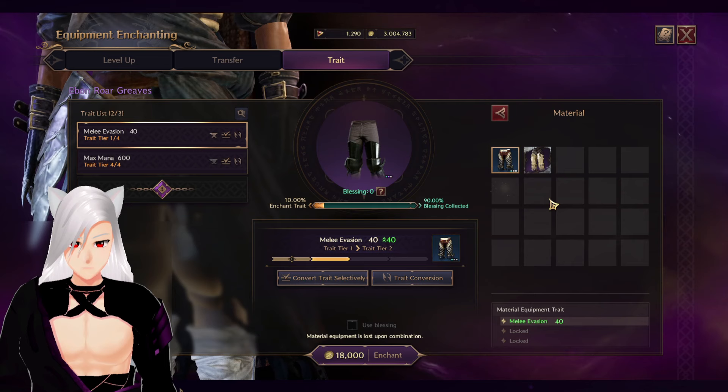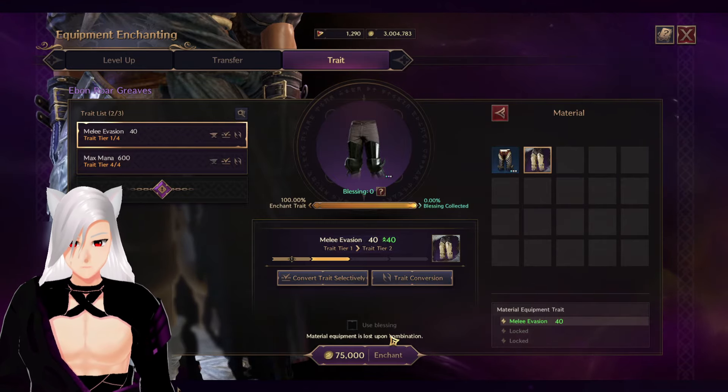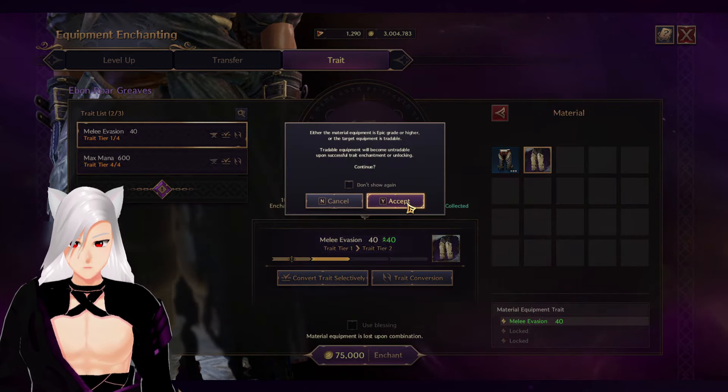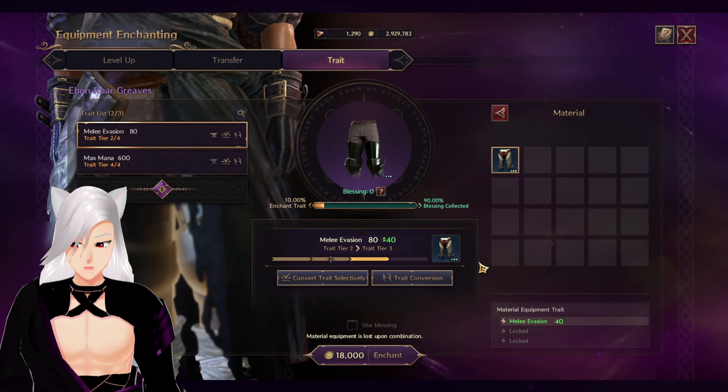So let's just purchase this and go ahead with the extract we just purchased. We can now upgrade that 100% without the need for any blessing. You just do that three more times and you will max out your trait.